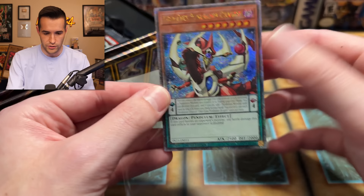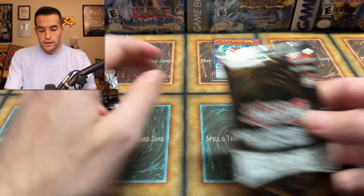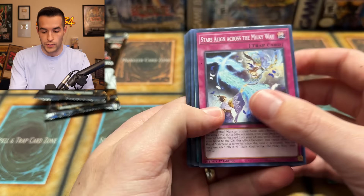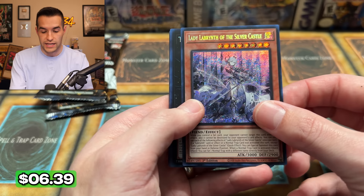First 25th anniversary promo — probably not the most exciting one we'll get, but let's go on to the packs. This might not be a crazy long video, but we'll go through the commons a little bit quickly. We have Dogmatica, Therion Bull — very nice, Super. We have the Blackwing Chinook, Snowblast, Dragonic Pendulum, Lady Labyrinth of the Silver Castle, and the Zombie Vampire.